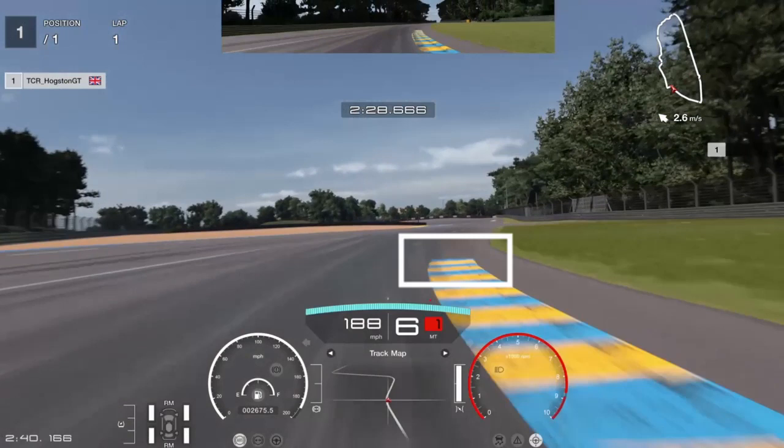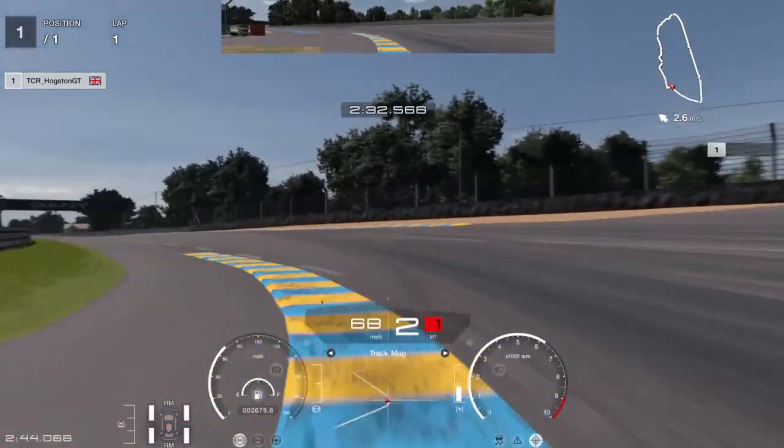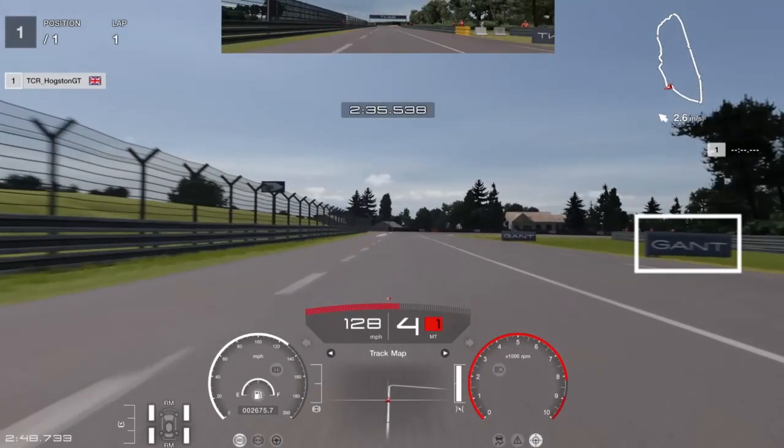Your next braking point is the end of this apex. Start pretty much full braking down into second gear. Stay wide, then go in — because it is a bit cambered — and then start accelerating out. That is one corner you can easily spin out on, so be careful.